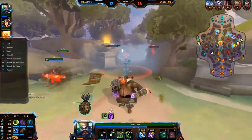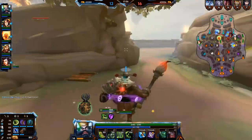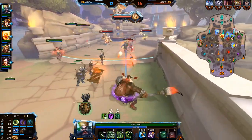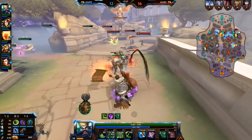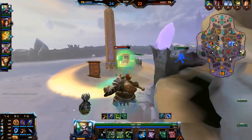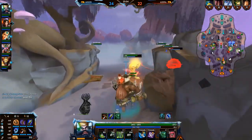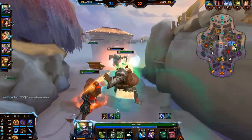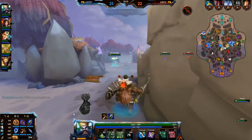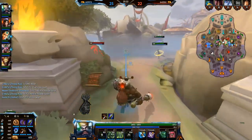I want to talk about builds from my experience playing him in three games. I definitely think Hunter's Blessing is the way to go — I tried Hunter's Blessing, Guardian's Blessing, and Mage's Blessing. Mage's Blessing felt pretty bad. Guardian's Blessing is always safe, never bad. But Hunter's Blessing is sick — it works on his main basic attack and the other one, it gives you a lot of pressure, and you do a lot of damage with it. For boots, I tried cooldown boots and it felt horrible. You definitely want Talaria boots — he has very low mobility, so getting that 25% movement speed, not only for running people down but for running away yourself, is crucial.